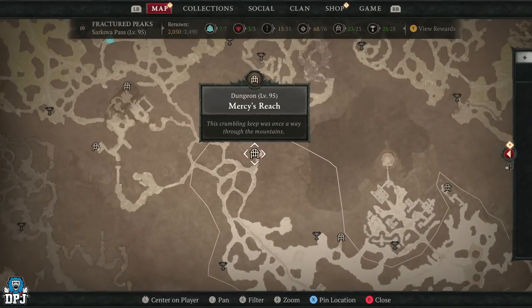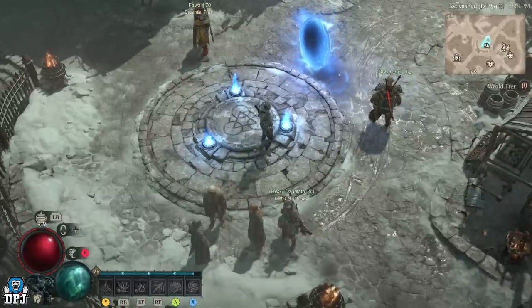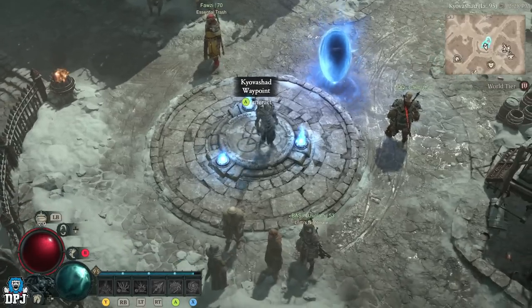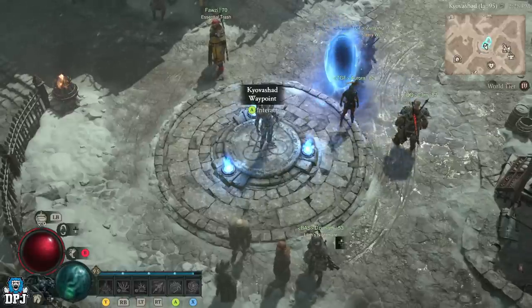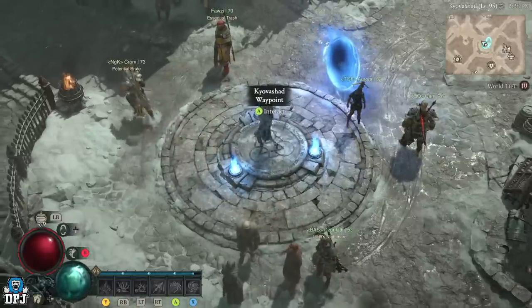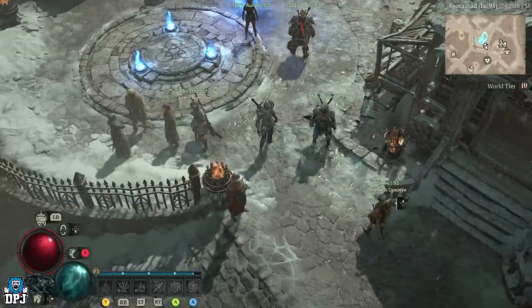So just the Mercy's Reach dungeon, on level with you — does not have to be a nightmare. It's incredible for loot, incredible for gear, incredible for uniques, incredible for ancestrals, incredible for legendaries, incredible for sacred rares. So if you're creating a new build, you need better gear than what you currently have, and you want an easy farm — if you're a solo player too, this is one of the better ones I've seen in the game. It's not good for XP at my level, but if you just want to get that loot, get better gear for your build, this is definitely in my opinion the way forward.